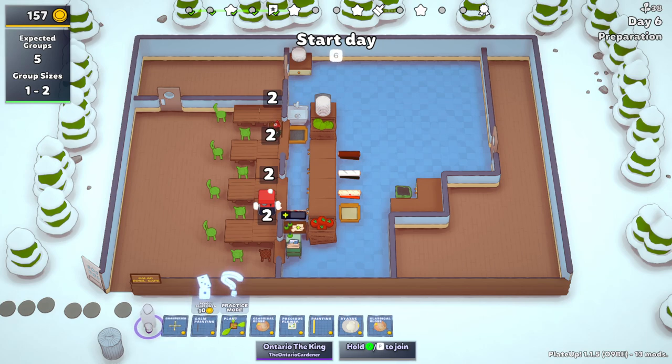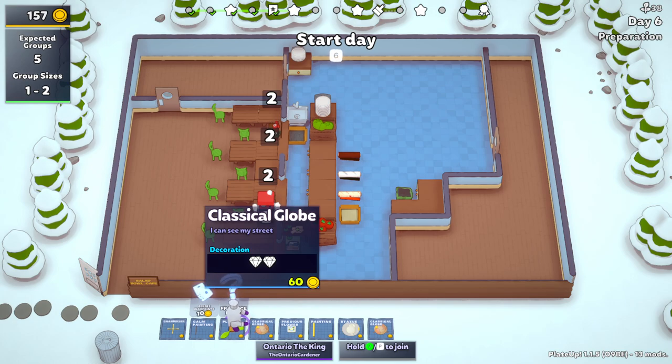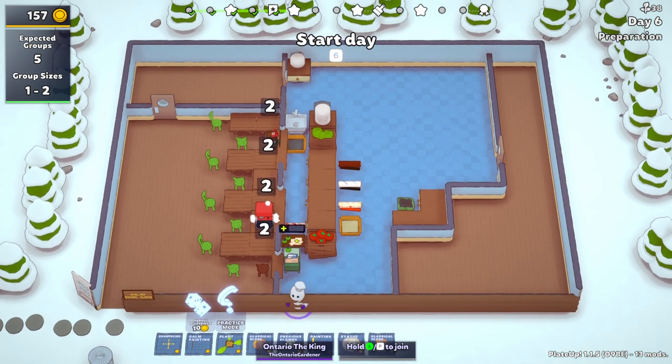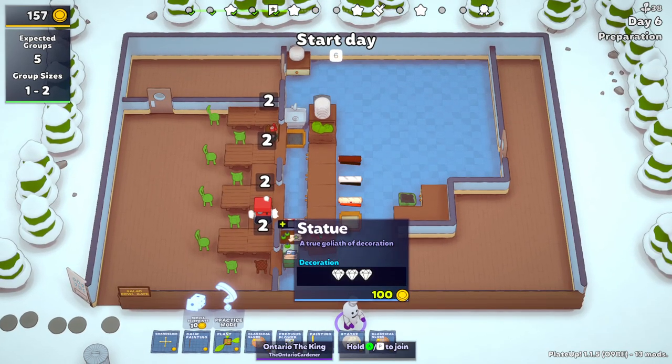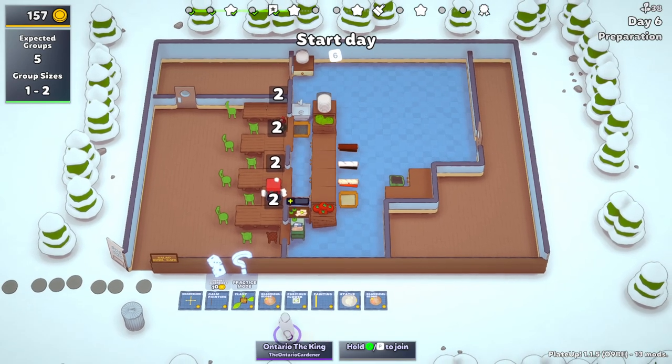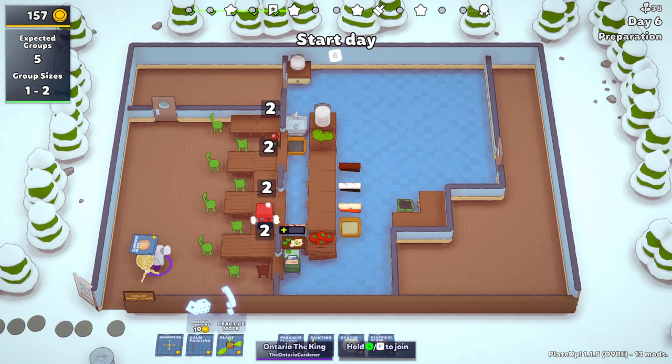We have 157 coins. If we buy a copy desk, the problem is we can't get anything else. We need 60 coins — the statue is 100. So 60 plus 60 plus 60, that's 180 for the second one; we don't have 180. These are 30 coins per diamond and this is 33 coins per diamond. I'd love to get the second tier of this, but I can't buy the copy desk then. We have to go copy desk — I definitely think that's a wise decision.